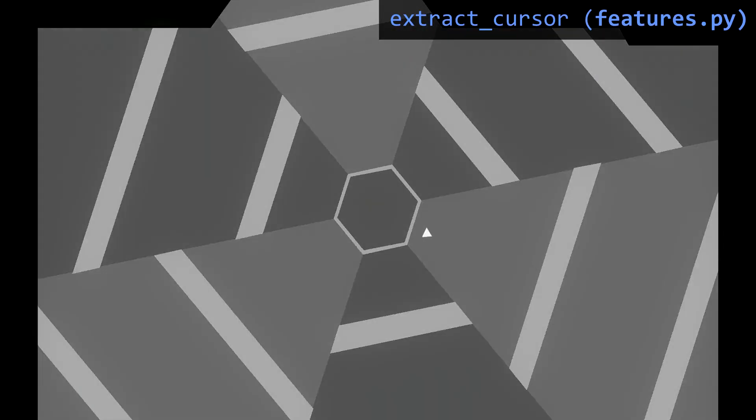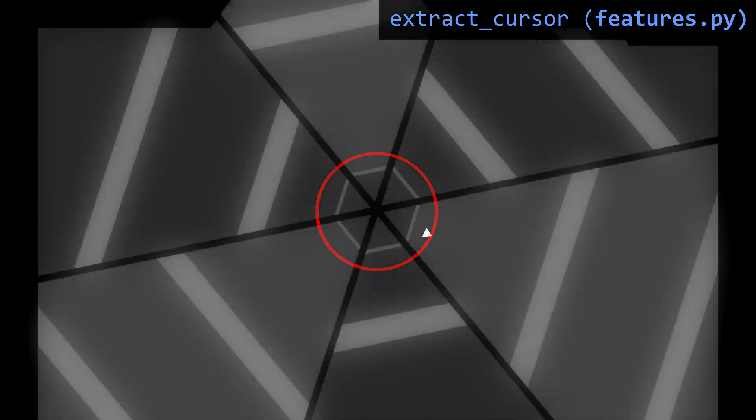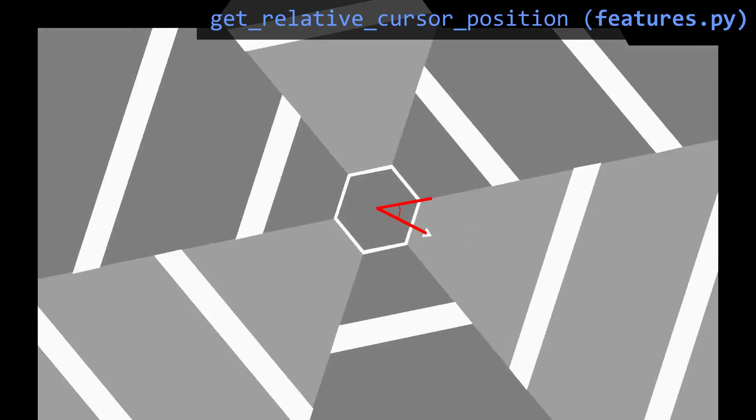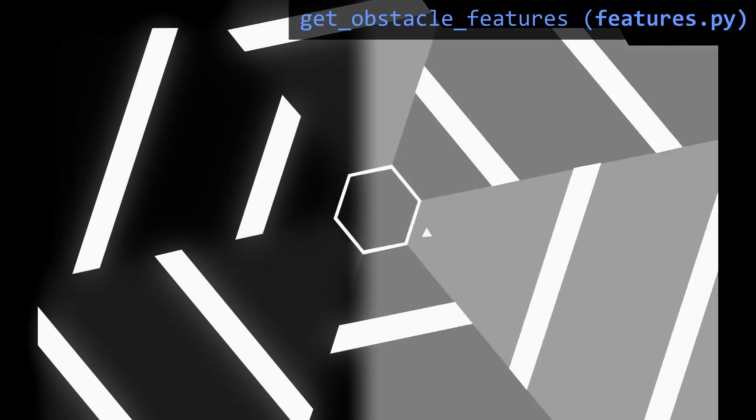The next step is finding where the cursor is, so we know where on the screen we are and in turn can figure out where we need to go. Finding the cursor is simple enough — we just find the smallest contour that mostly resembles a triangle and is also within a specific distance from the center of the screen. Since we split the screen into 6 sectors earlier, we now know in which sector the cursor is. But we want a little more precision than that — we would also like to know exactly where the cursor is within the sector. This is done by comparing the angle from the cursor to the two lines that make up the sector, clamping this to a value between minus 1 and 1, where minus 1 means the cursor is close to the left edge of its sector and 1 means it is close to the right edge.